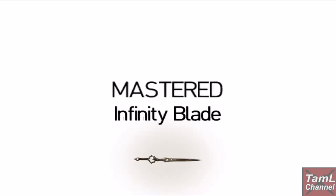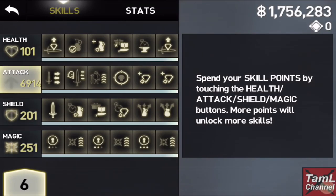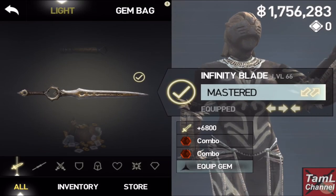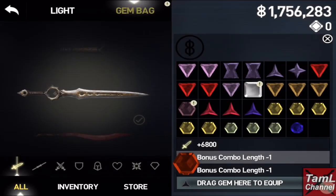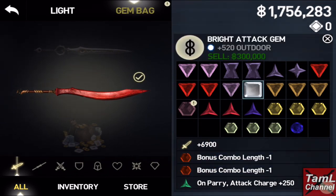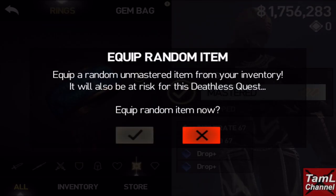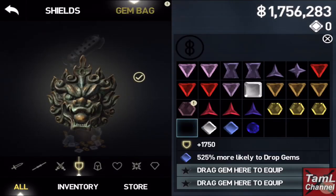Someone called Fat Ass asks how do you get hexagon gold plus gems at the beginning, as he's having trouble getting the gold to buy them. I suggest playing Clash Mobs and the Arena — that will help you get some gold so that when they do appear, you can buy them. Also, you can buy smaller ones that aren't so expensive and then fuse three of the same kind together and they will go higher.